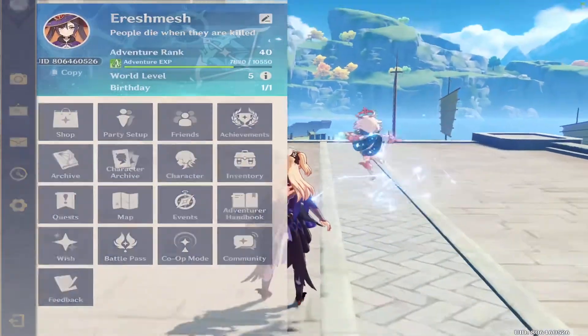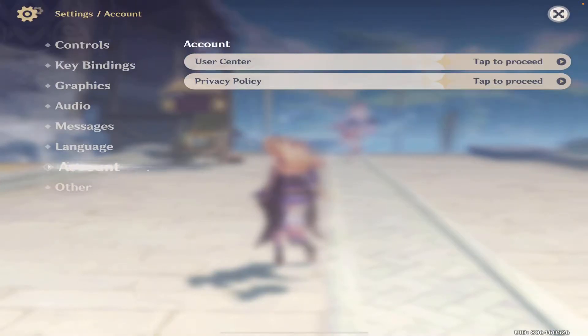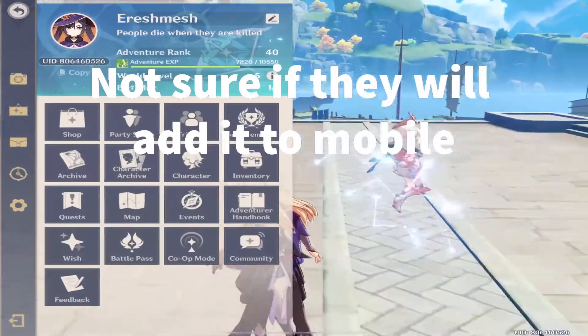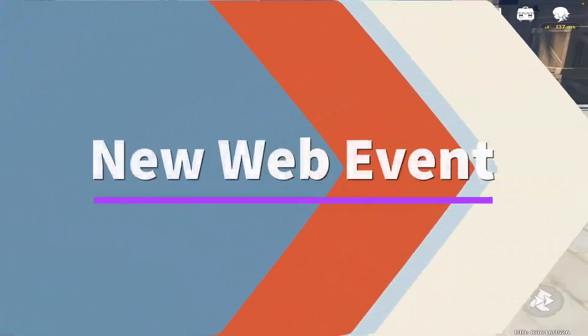To redeem these codes, all you need to do is go into Settings and then Account — there should be a code redeem option on PC. On mobile, you have to go to the official website and enter the codes there.